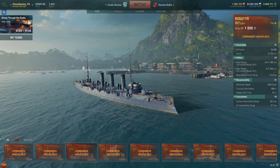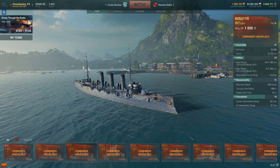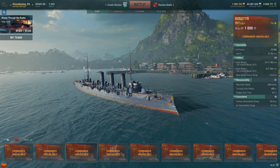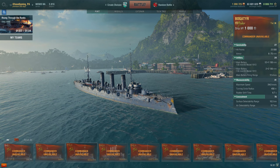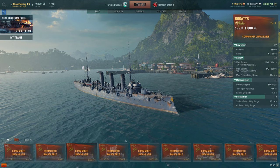The St. Louis has slightly better armor, but the Bogater is a tiny bit faster at 24 knots compared to 22 on the St. Louis. In terms of turning circle radius and rudder shift time they're pretty similar, with the St. Louis edging the Bogater slightly on rudder shift. Concealment of 10.3 kilometers is okay for this tier.